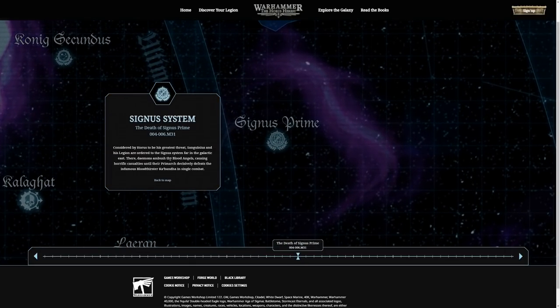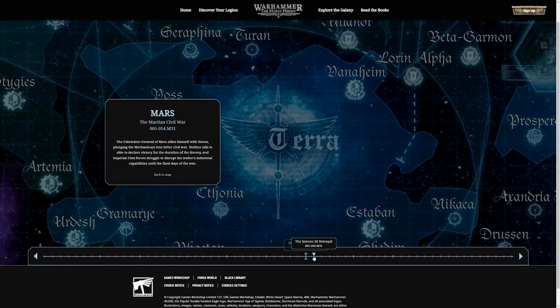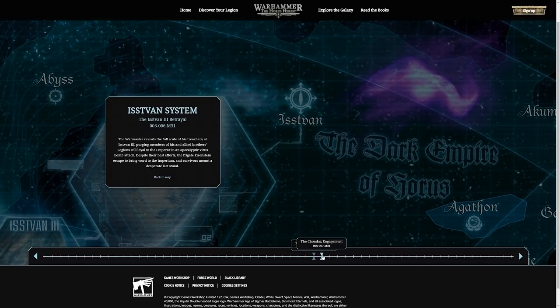The Death of Cygnus Prime: the Blood Angels were sent there — it was a trap set by Horus. A daemon — Karabandha — put Sanguinius into a coma, but with the sacrifice of one of his sons, Sanguinius was able to come out and hurl Karabandha back into the Warp. The Martian Civil War is another big thing — Mars basically declares he's not their Emperor. Then we've got Isstvan III betrayal, brothers against brothers, Legionnaires slaughtered. Vulkan's Legion gets nuked, turned to ash, and Vulkan begins dying repeatedly on Konrad Curze's ship — he dies from a spoon at one point, the only Primarch to die from cutlery.